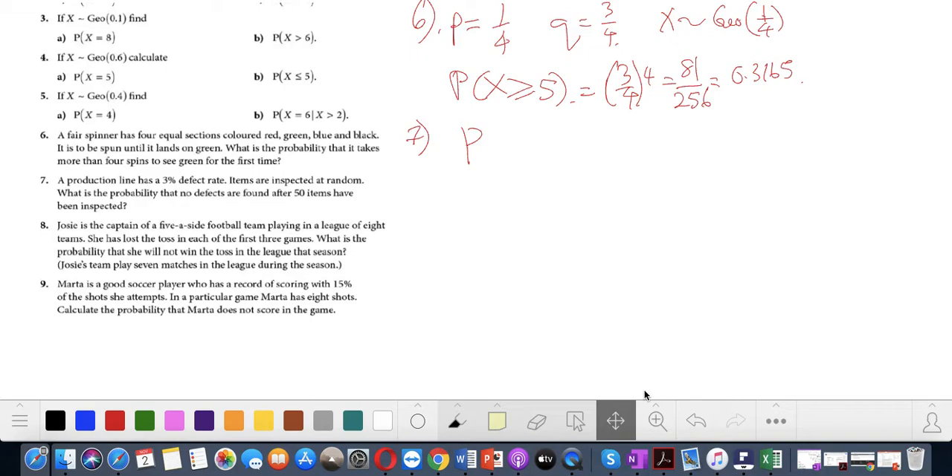P(X ≤ 50). Since it's 50, we can use the geometric series formula. The question says no defects are found after 50, meaning defects occur before 50. So what is the probability of getting a defect at x = 1, x = 2, x = 3, all the way to x = 50? I can do a summation.